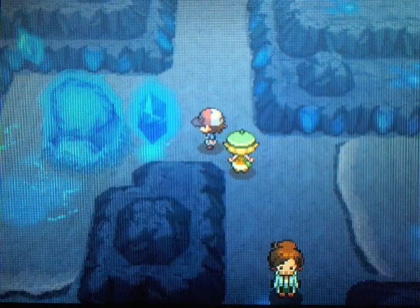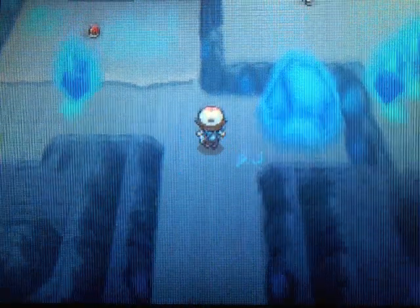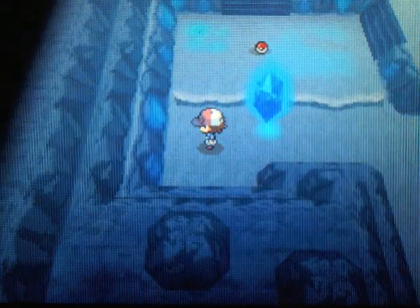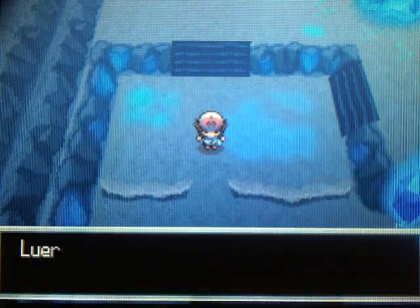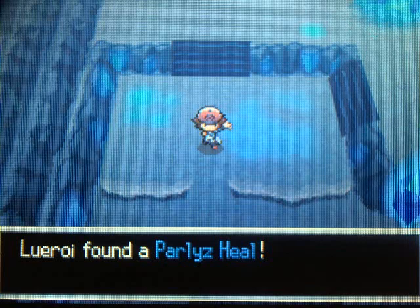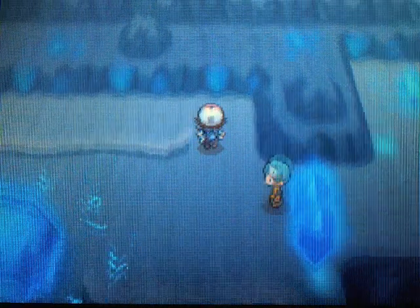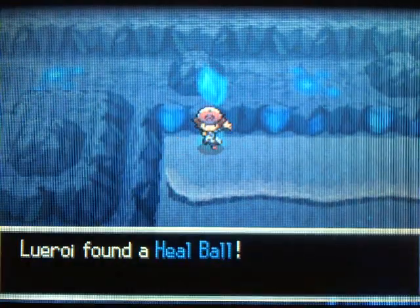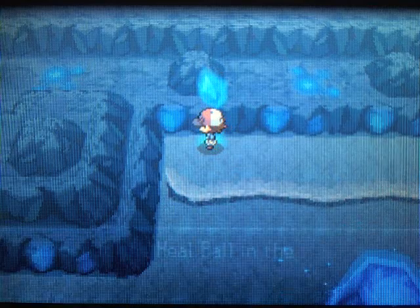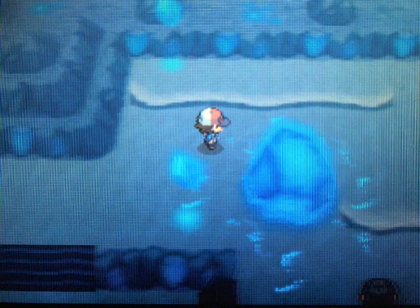Now we can actually get through this cave. In the Chargestone Cave, you're basically going to see all these Chargestones, and you push them in and they attach to the giant boulders — that's how you open up your paths. We've got a Paralyze Heal and a wild Pokémon encounter. I just had a frenzy of wild Pokémon attacking me, so I had to cut that out. I got my Repel sprayed, so we are good to go.